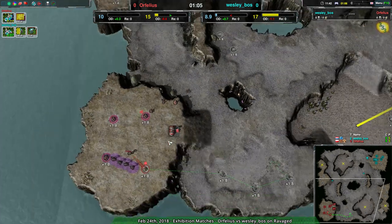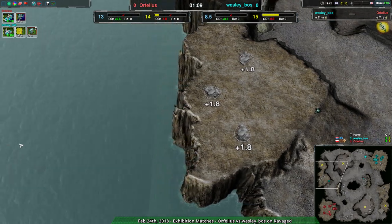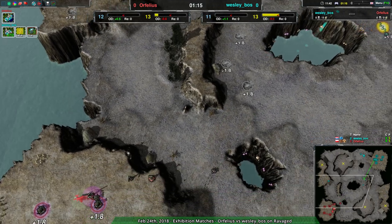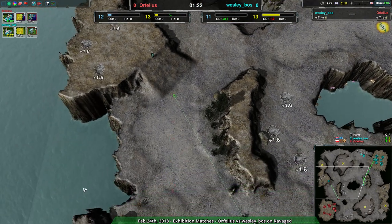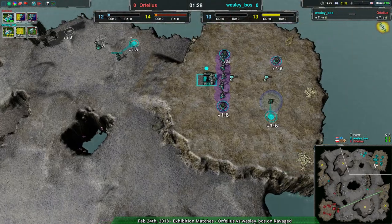Archers on the other hand are low alpha units - they can deal with other bots no problem. On a map like this it's going to be pretty brutal because they're going to be pushing units off cliffs into the water or into other cliffs. It's going to be bad for any unit that gets caught by an archer.